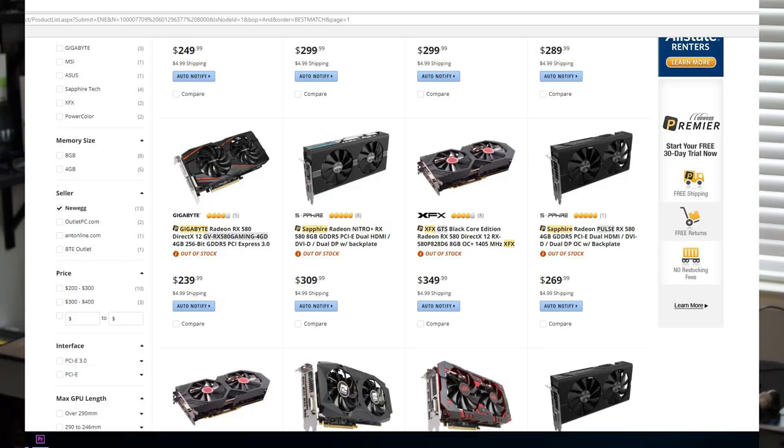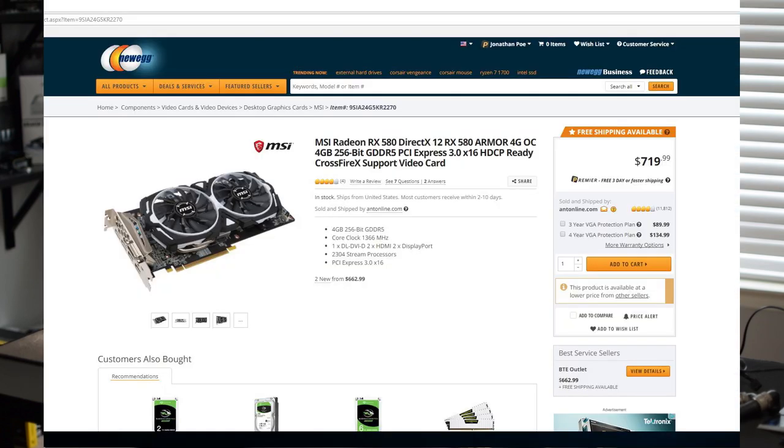I'm kind of upset. Unfortunately miners have gone and ruined things for everyone. I'm sure all of you know the mining craze that's going on right now with cryptocurrency. It's impossible to get an AMD graphics card right now. Even the older generation R9 390, 380 — those cards are also being used. AMD's hardware for whatever reason works a little bit better than NVIDIA's for this type of mining. Since all of the AMD cards are currently sold out and going for ridiculous prices, people have turned to NVIDIA, and the 1070 is now also sold out and selling for ridiculous prices.